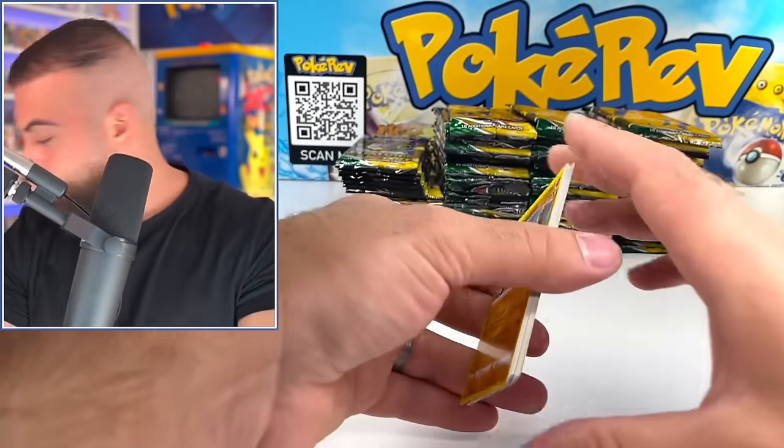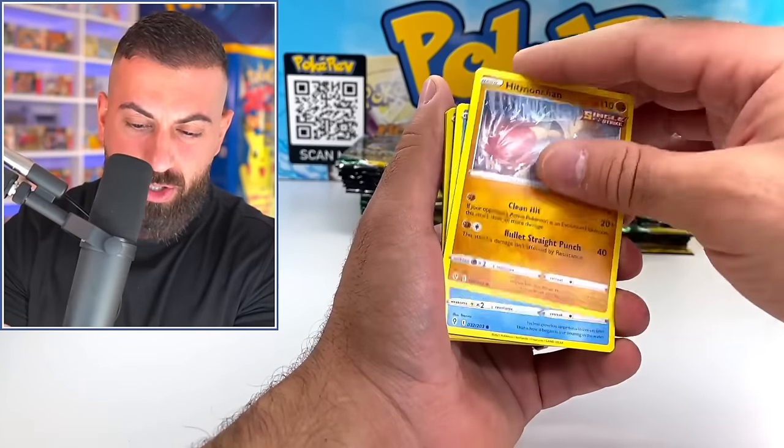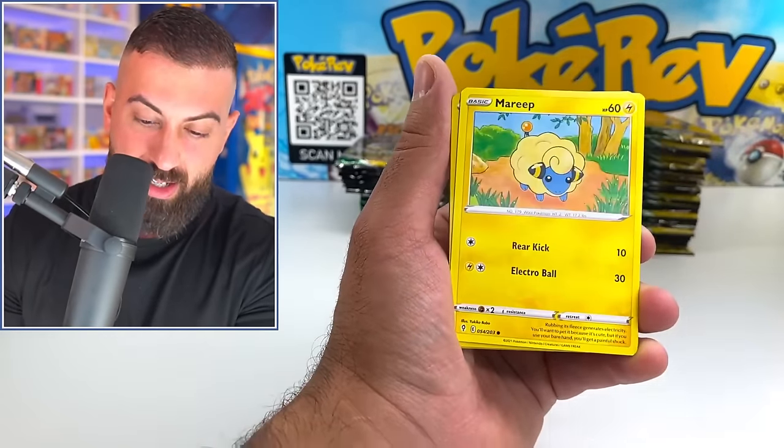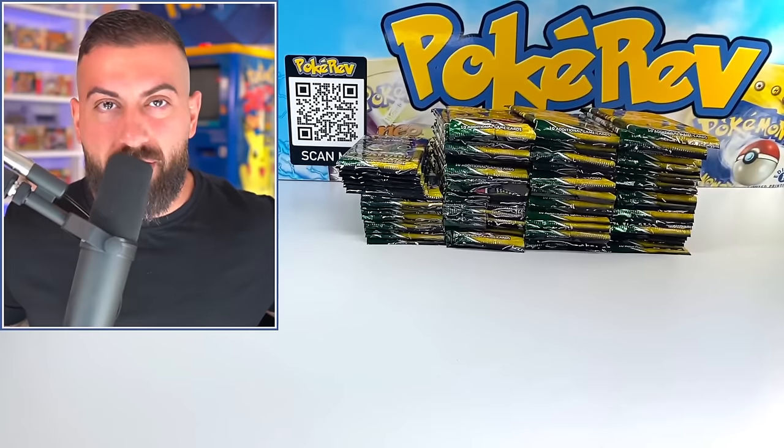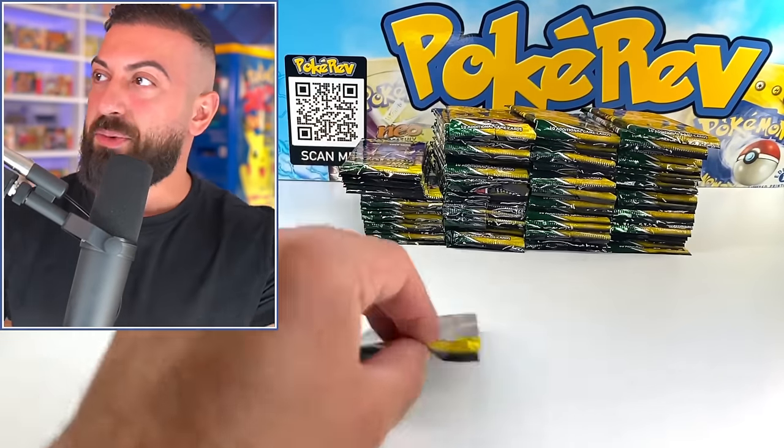This is a green code card. There are other ones with green code cards down there that had hits. Wait, what is happening? Those were green code cards — okay, that one has nothing in it. But there definitely were green code cards that I just pulled that had hits. All right, let's keep going.